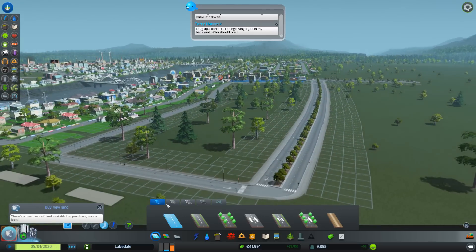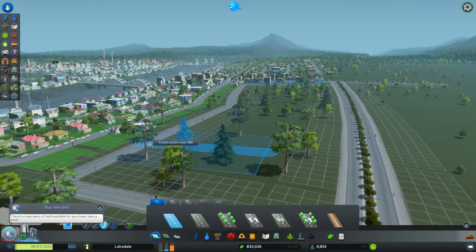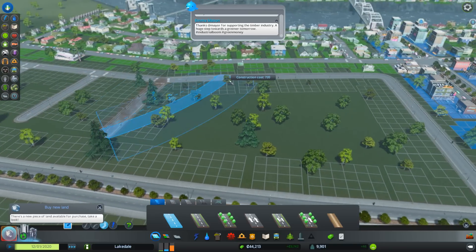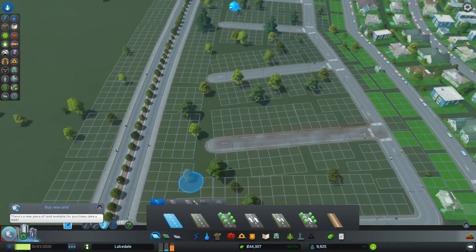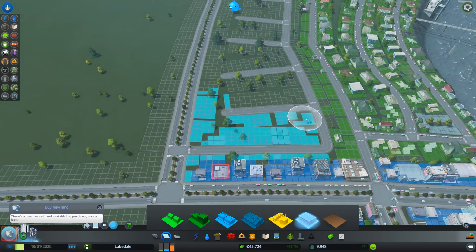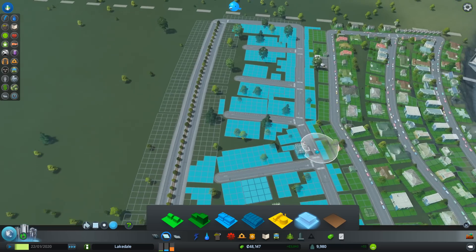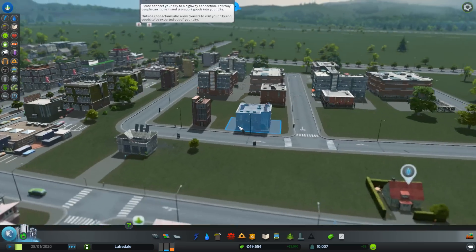We'll link it back to the main road like that. We'll extend some roads from the back of the place into here. The idea is that I want to keep traffic off of the main road as much as I can to make it so that nobody uses them unless they absolutely have to. Inside the back area we're going to make office zones. Offices require skilled, educated workers instead of unskilled workers. We'll paint all of this right around over here — hopefully this will build in just a few seconds.